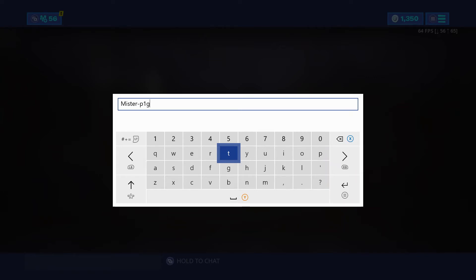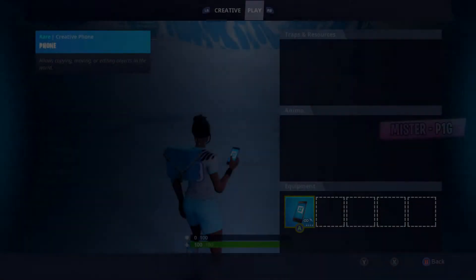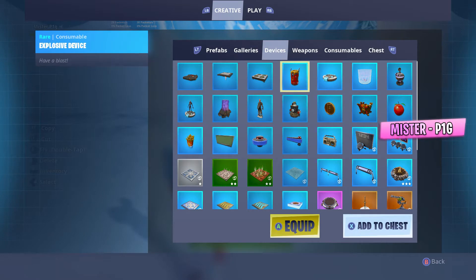Before we get into the video, don't forget about my creator code. Enjoy the video. Hey, what's up guys? Picky here back with another video. In this video, we got this brand new glitch of how to get storm flip grenades in creative.